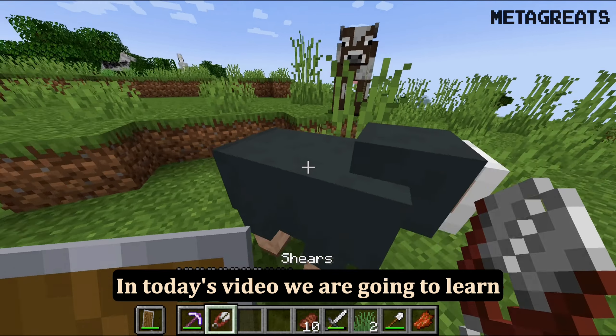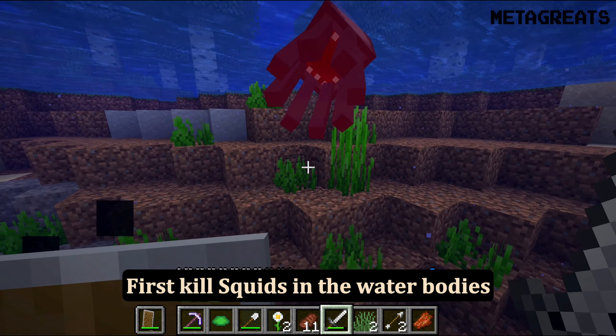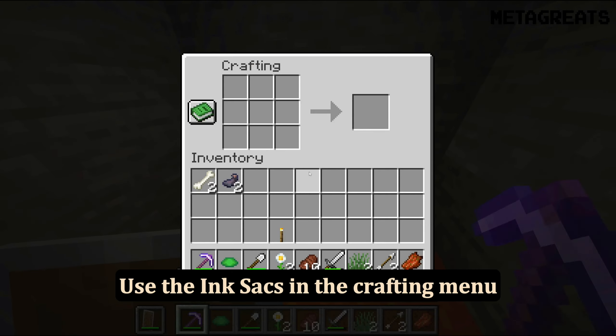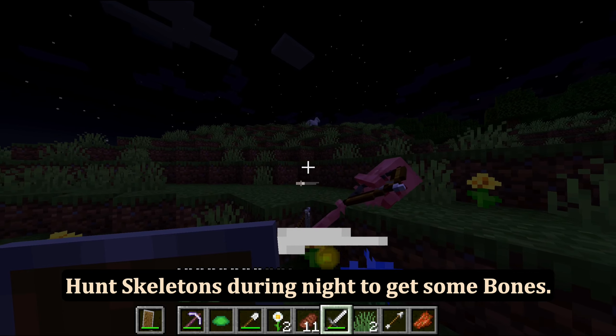In today's video we are going to learn how to make gray dye in Minecraft. First, kill squids in the water bodies to get ink sacs. Use the ink sacs in the crafting menu to get black dye. Hunt skeletons during night to get some bones.